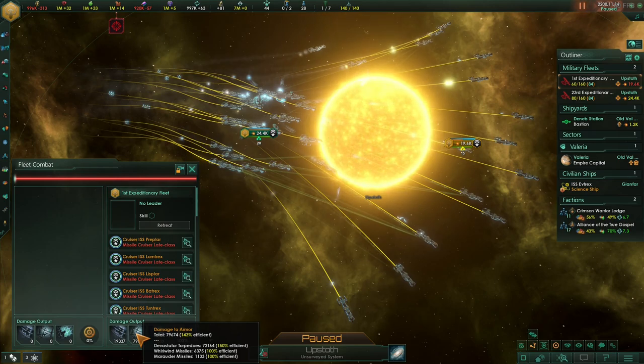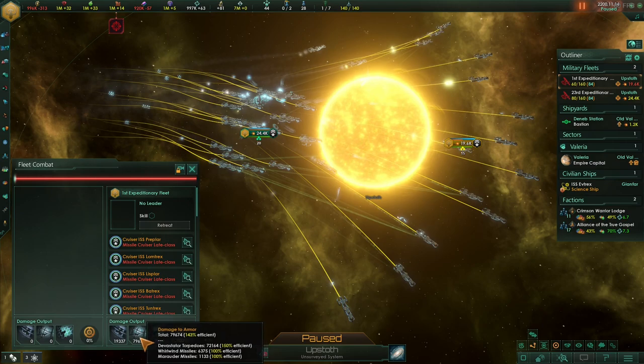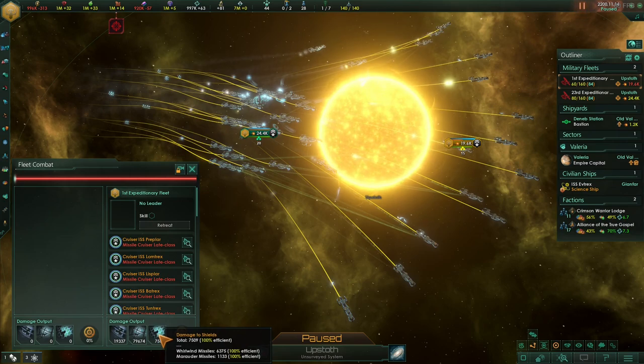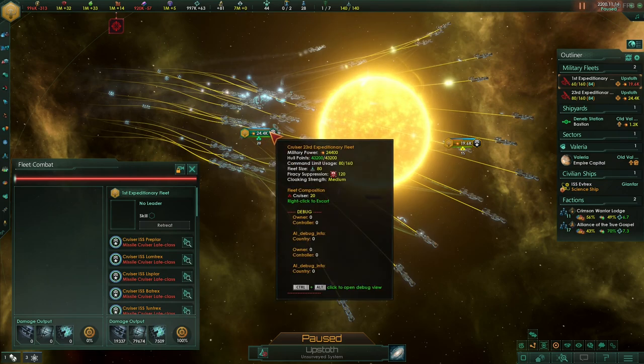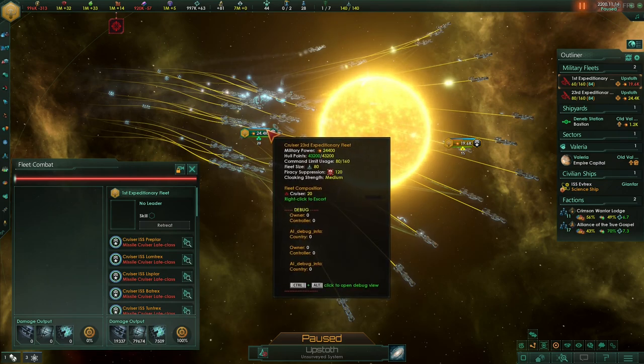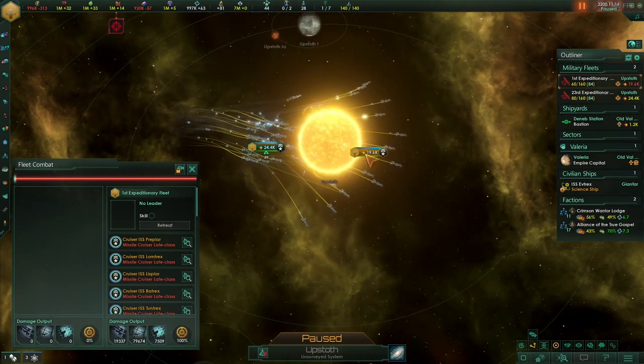Look at that damage to armor — 72,000! That's just crazy. The whirlwind missiles only did about 7,500 damage getting through to armor, and the shields absorbed that — look, the 50% shield hardeners absorbed 50% of the damage. They put out about 15,000 damage in their first shot and 50% got absorbed by the shield hardeners, with only some getting through to armor and nothing through to hull.